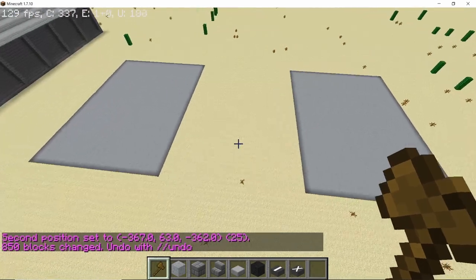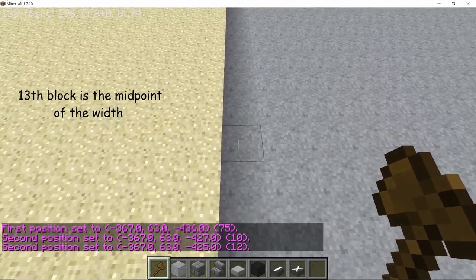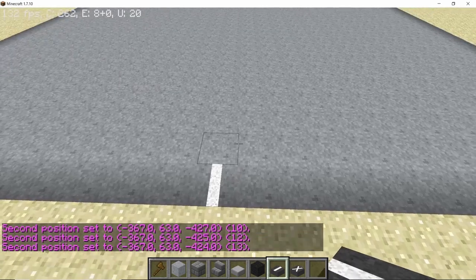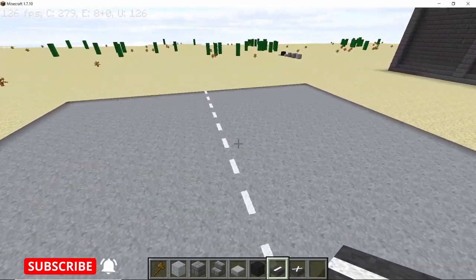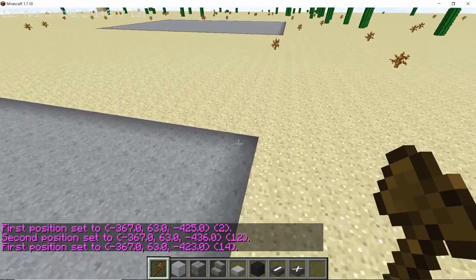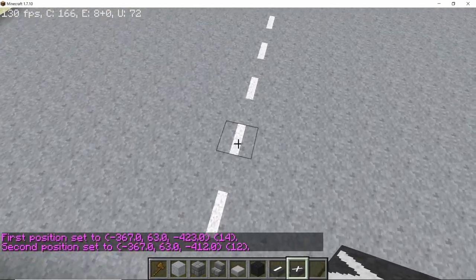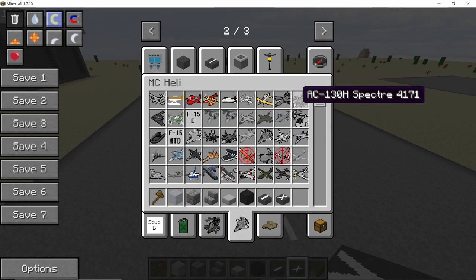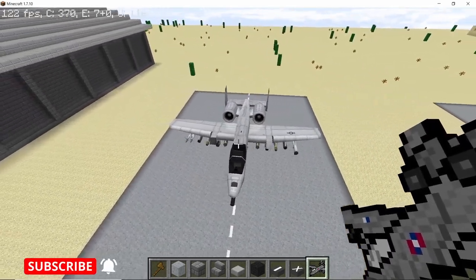Now we have two platforms to work on. First things first, let's find the middle point of this platform of concrete road, which is on the 13th block. On the 13th block start placing white thick single line paint after every alternate block. This line should divide the hangar base in exactly two equal halves — 12 blocks on each side. Now from the 12th block in the starting, count 1 through 12 and place down a letter X marking. On this letter X we are going to place our A10, which should leave ample space on each side of the airplane.